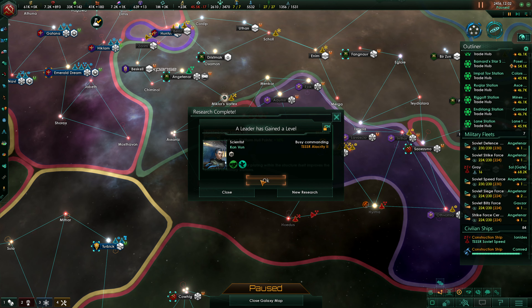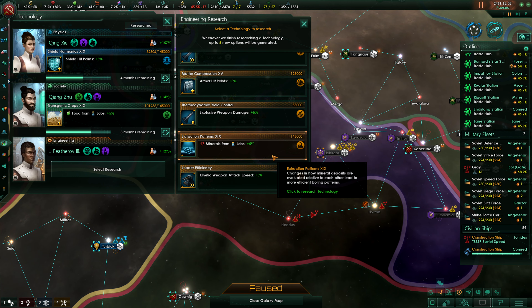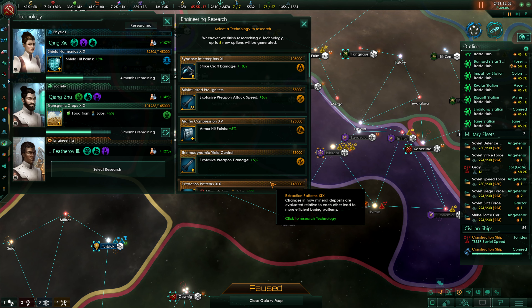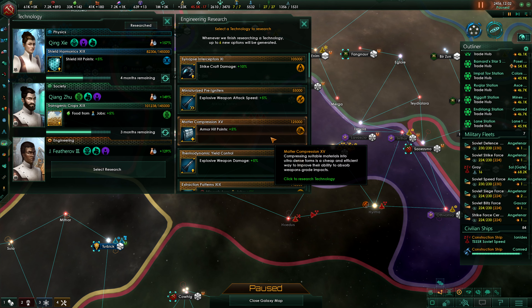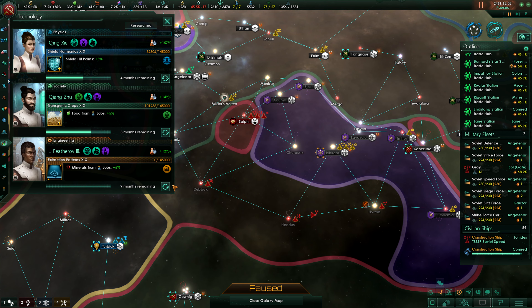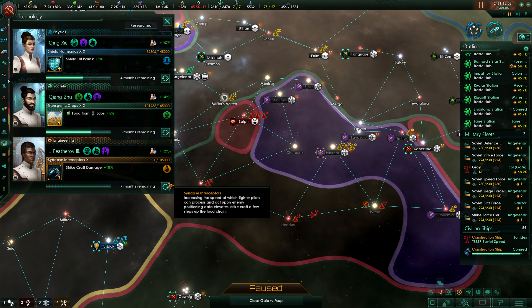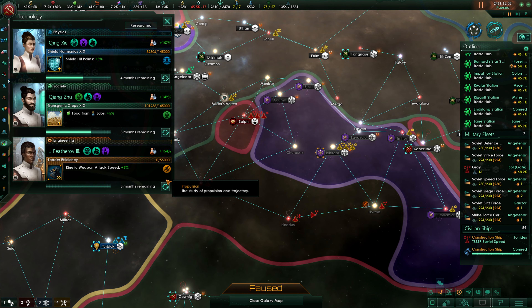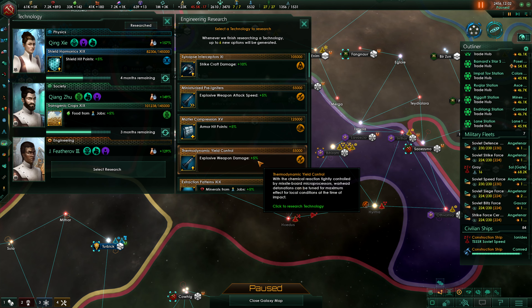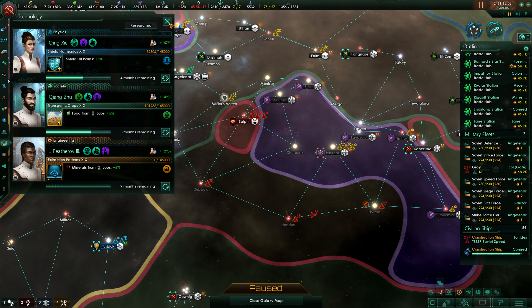Convun leveled up and we have defense platform hull points — very nice, very sweet. No bonus on the armor, no bonus on the minerals. Maybe strike craft bonus? No. Explosive — we're not interested in explosive weaponry, even though that might be okay. Minerals from jobs it is then.